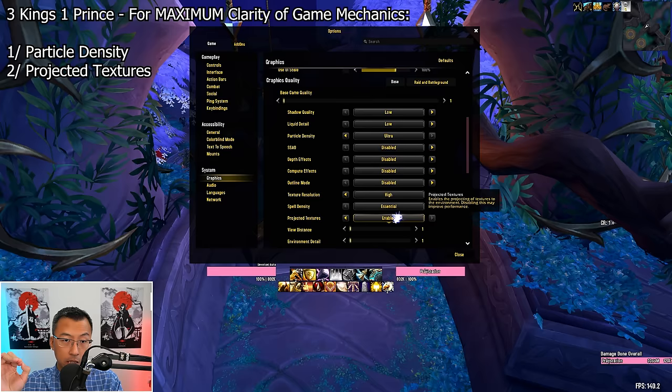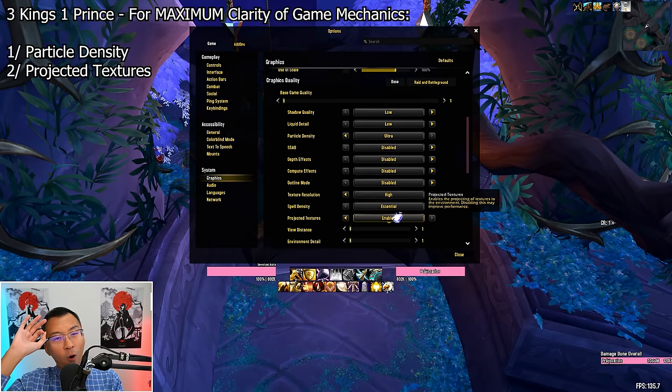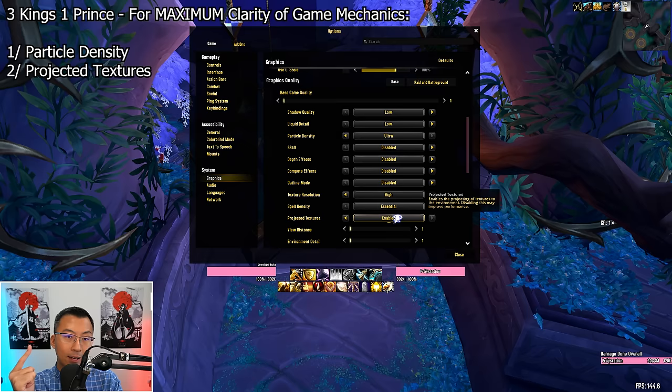The second king: Projected Textures. This setting governs how the game shows detailed textures on the ground and other surfaces — specifically, it allows you to see where spells will hit, indicating where certain things will land and which areas you should move to or avoid during combat. A simple example: those ground swirlies that indicate something will land there and you need to move out. This is what makes glowing outlines of ground effects and visual cues of dangerous boss abilities visible. If you have this disabled, you will fail to dodge mechanics you can't even see. Always enable this.